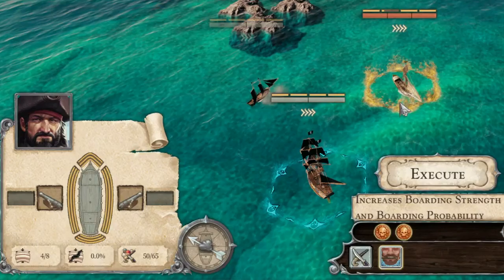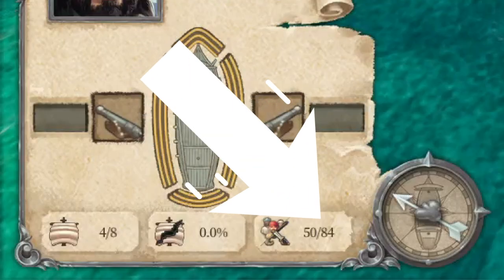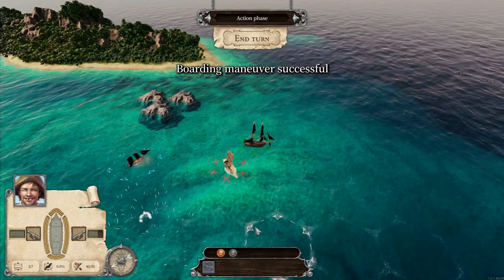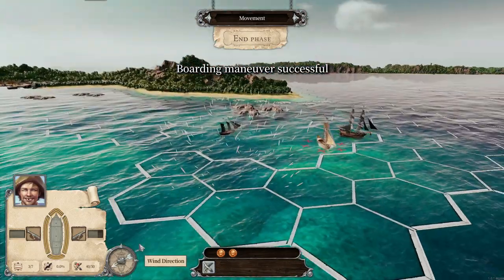You can see that our crew size is almost the same, but when I activate Boarding Frenzy I get a jump in boarding strength versus their boarding defense. I have 84 strength versus 50 defense, and that's really what's gonna win almost 90% of the battles.